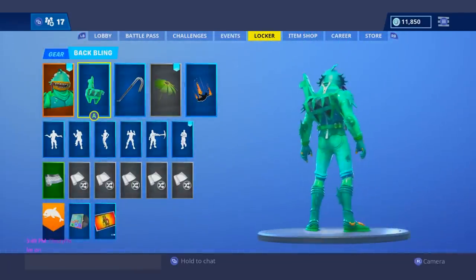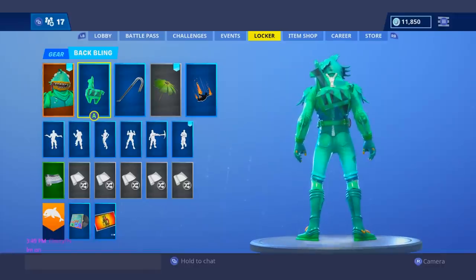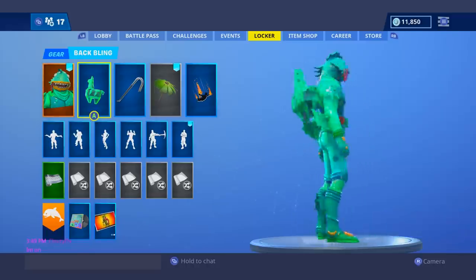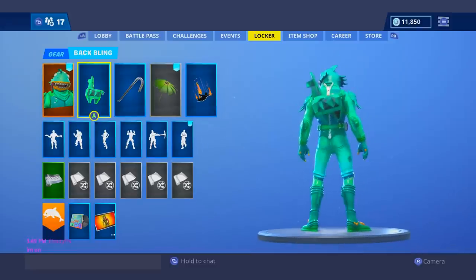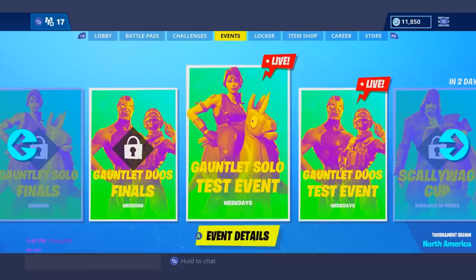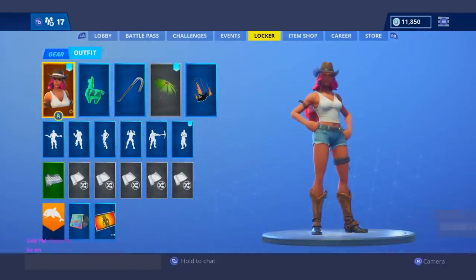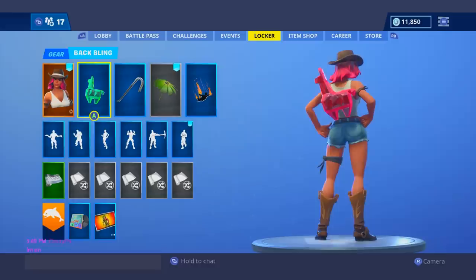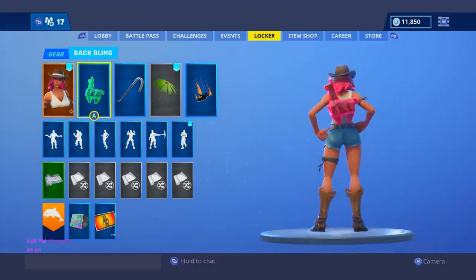At my number 3 spot, I gave it to the Moisty Merman with the green Crystal Llama, and this is a crazy combination. This is definitely a flashy skin, but I have never seen two items that aren't in the same set work so well together — it literally blends in. This is a perfect color scheme match, I cannot believe it. I can't believe how well this works together. And at number 2, the stage 1 Calamity with the red Crystal Llama — I feel like it matches her hair color perfectly. I feel like I'm going to see a lot of people rocking this one.